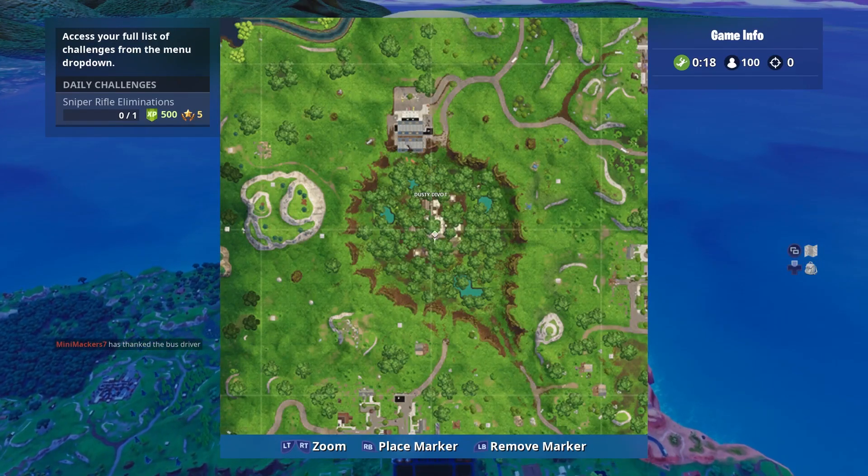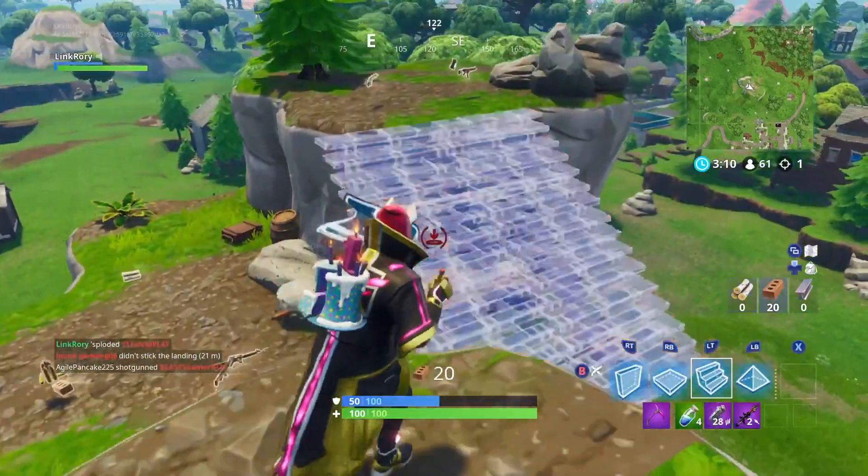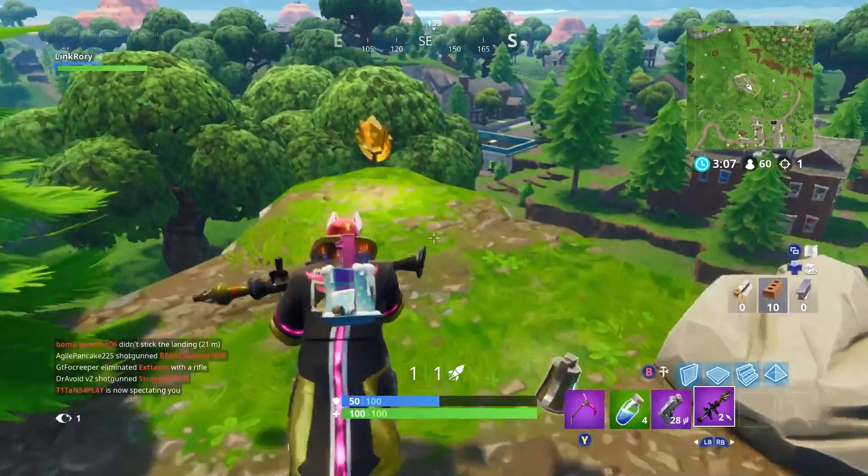These cliffs are just southwest of Dusty Divot. Once you make your way up the cliffs, you can find the Battlestar right here.